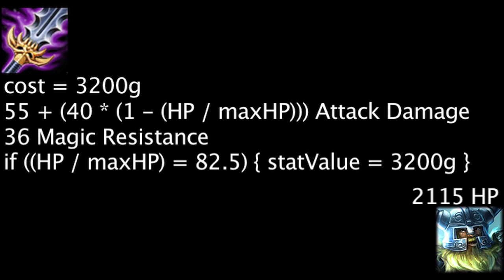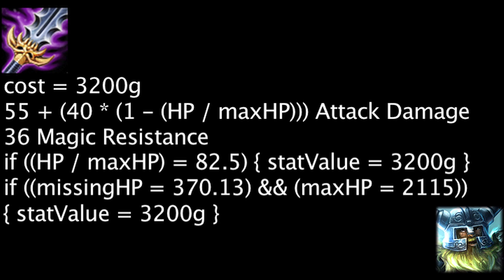On a champion such as Olaf, whose passive ability benefits from having less health, he will need to be missing 370.13 health at level 18 in order for the item to become cost effective. Overall, one should keep in mind they will need to have 82.5% or less of their maximum health in order for the Maw of Malmordius to become cost effective.